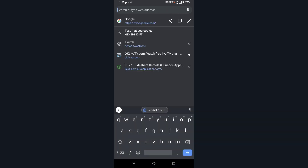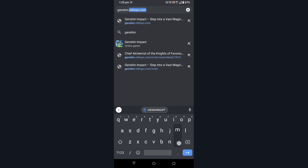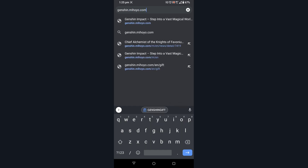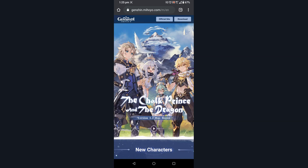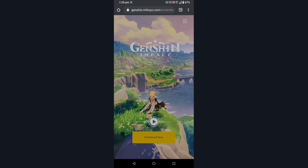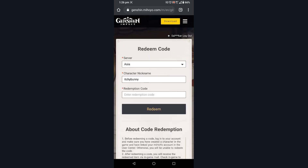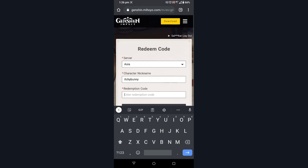Without further to say, let's get straight into it. Open up your browser, then type in what I do — as you can see on your screen. Once it loads up, press on Official Site on the top, then the drop-down menu on the top right. Press on that and go to Redeem Code. Import your server that you're currently playing on for Genshin Impact, put in your character name — that's your Traveler's name in the game — and then put in your redemption code.